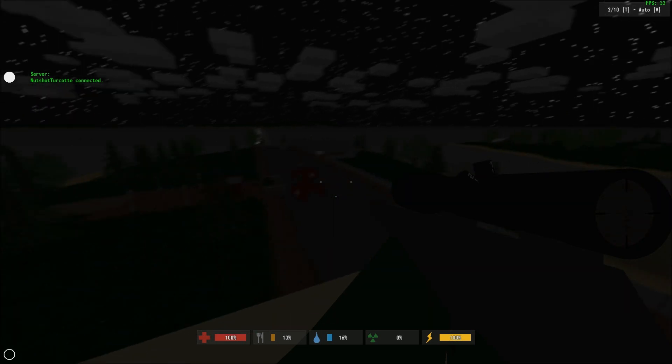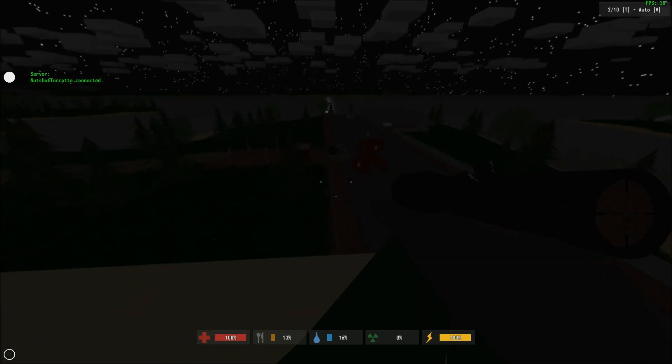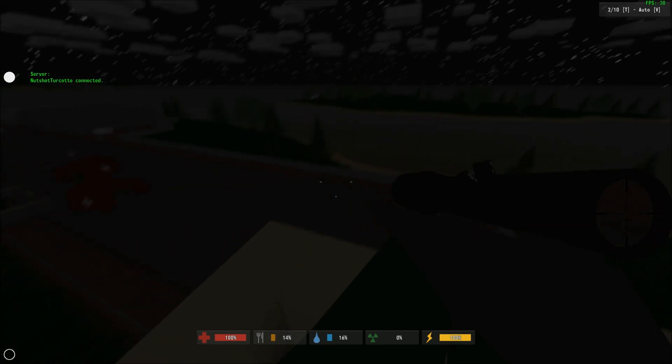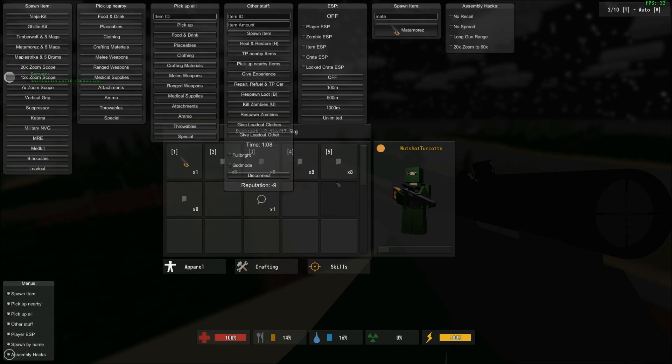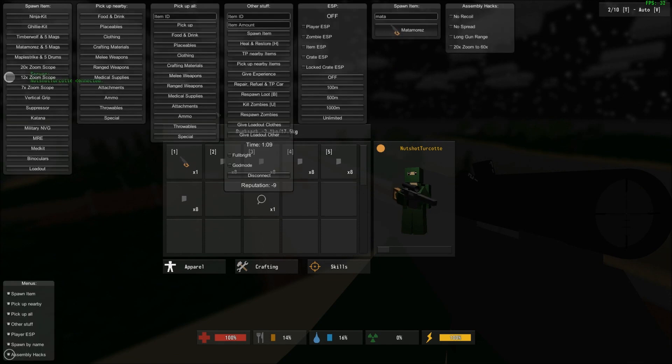Trust me, it's 100% safe. I know how to do this. I am professional. I'm just going to show off the hacks and what it can do. So once you open up Tab and then press M, you will get the Fowl Hacks mod menu — well, hack menu.